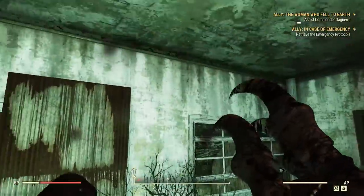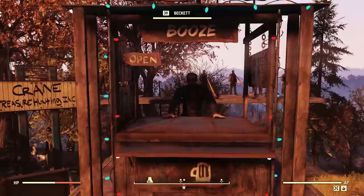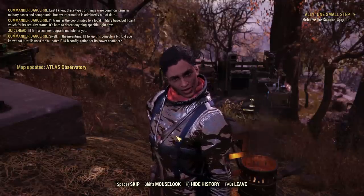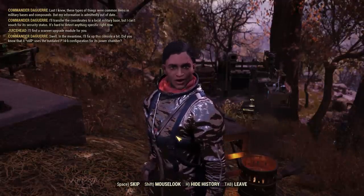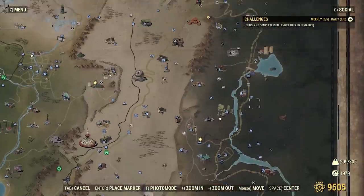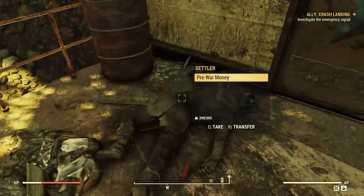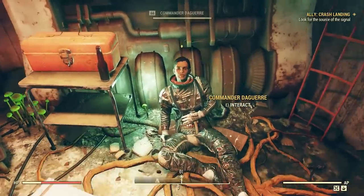First, let's break down the types of companions in Wastelanders. The big ones are the two named companions: Sophia and Beckett. Each has their own full quest line — some before they settle at your camp, some after. Getting these two is pretty easy: you just go to a certain region of the map and the quest procs automatically. Sophia is located in the Mire, though you may also get the proc in the Savage Divide or at the edge of the Cranberry Bog. Her more specific location is an abandoned bunker.